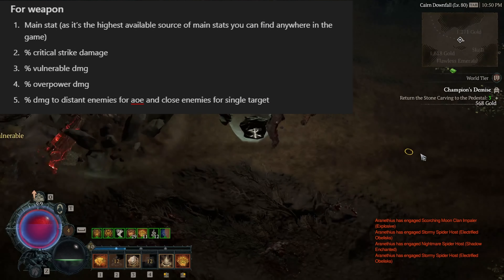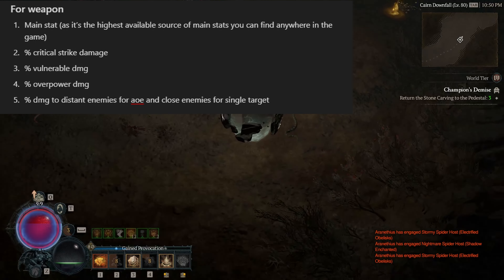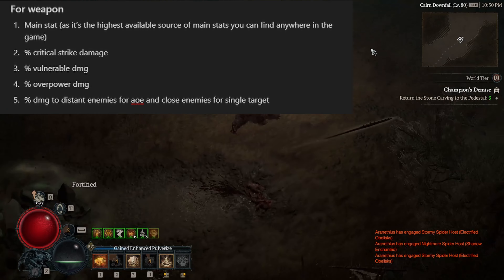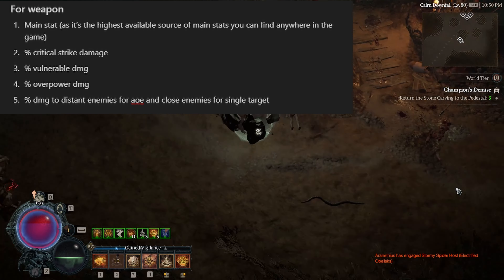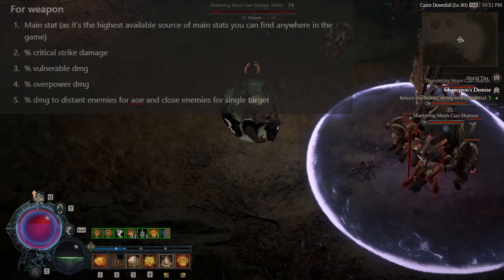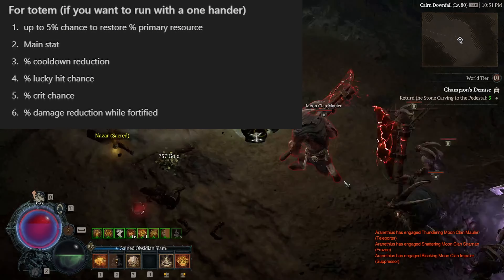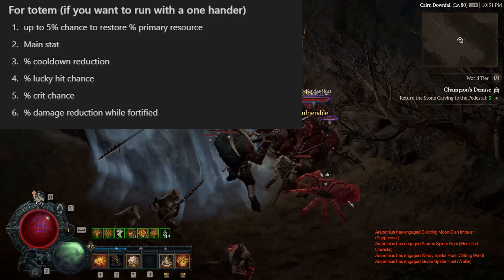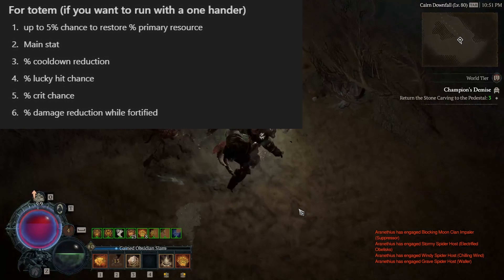For Weapon, you'd like to have main stat, as it's the highest available source of main stat anywhere in the game, then percent critical strike damage, percent vulnerable damage, and percent overpower damage — with percent damage to distant enemies for AoE and close enemies for single target in case any of the above are lacking. For Totem, if running a one-hander: up to 5% chance to restore primary resource, main stat, percent cooldown reduction, percent lucky hit chance, percent crit chance, and percent damage reduction while fortified.